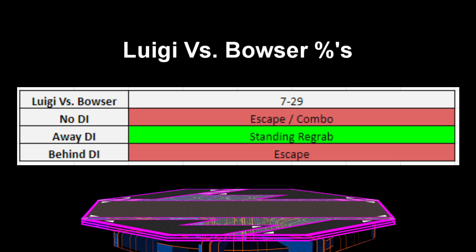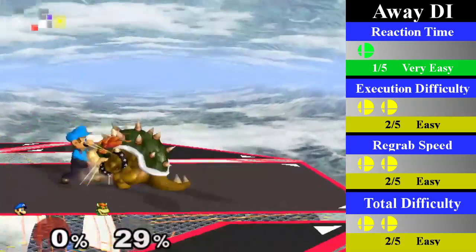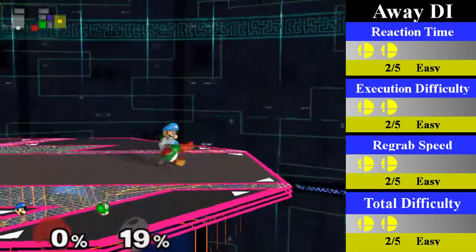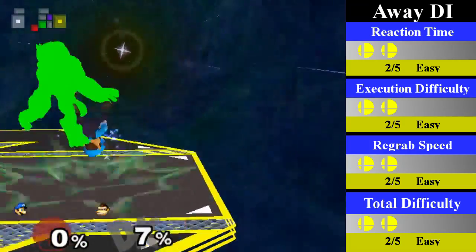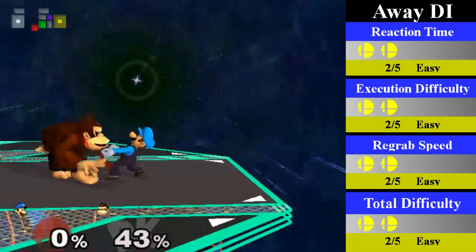Luigi's down-throw chain grab on Bowser is a small chain grab that is only true on away DI from 7-29%; Bowser can escape with any other option. For away DI, Luigi can regrab from 7-29% by doing a standing regrab, and you can end this with an up tilt and then try to catch Bowser's jump with an aerial. Luigi's down-throw chain grab on Yoshi is another small chain grab that is only true for away DI as well, but can go from 0-40%. For away DI, Luigi can regrab from 0-40% by doing a turnaround regrab, which can easily be followed with an up smash. Luigi's down-throw chain grab on DK is similar, only true on away DI, going from 0-45%. Luigi can regrab from 0-27% by doing a standing regrab and from 27-45% by doing a turnaround regrab. This can also easily be ended with an up smash.